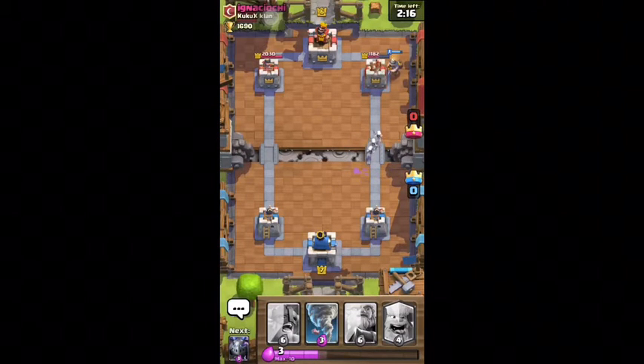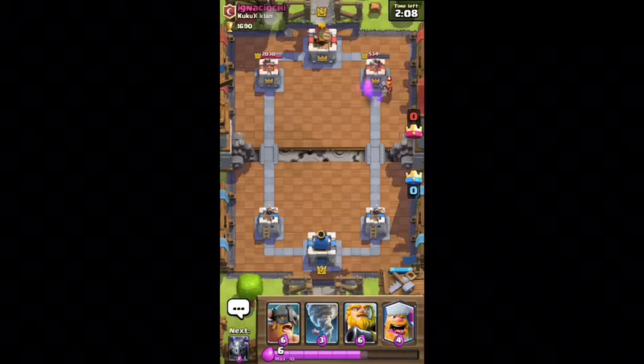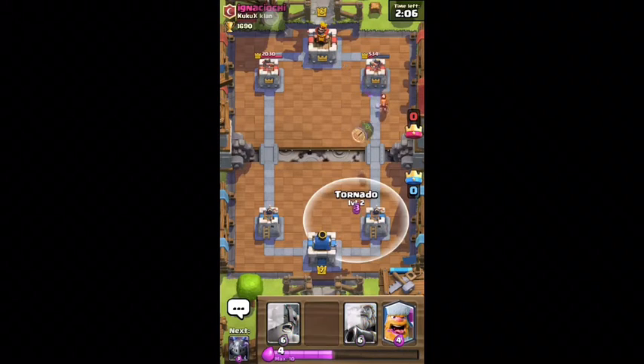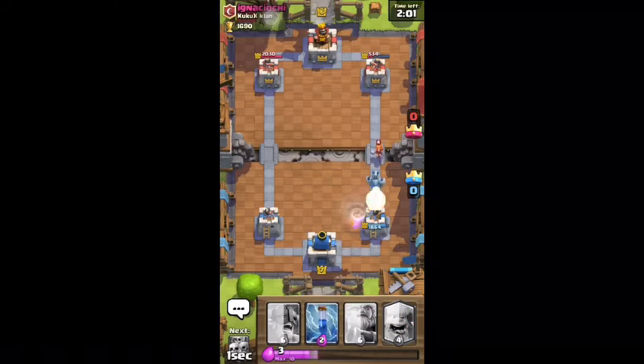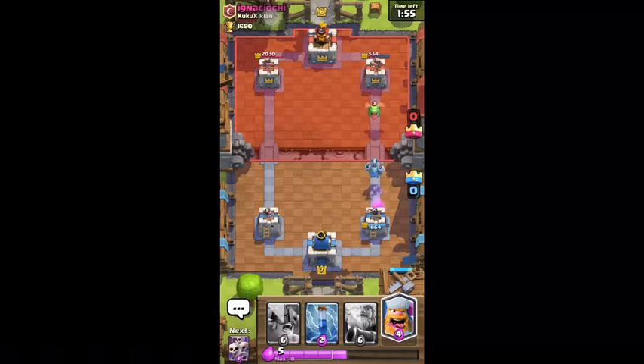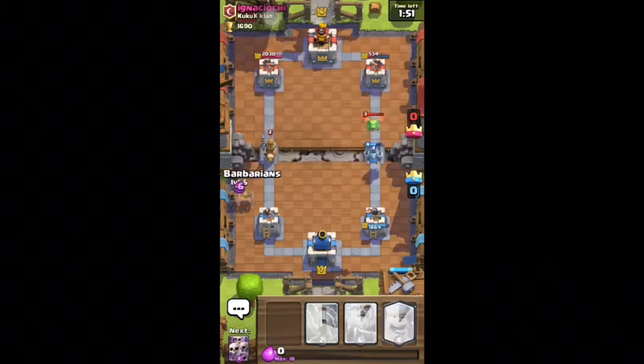As you can see I laid the giant, it got a couple hits off the building — his building's at 534 damage which is really good. I'm gonna use the tornado to bring in his goblin so it doesn't kill my tower. I'm gonna lay my mega minion. I don't know if I should use it — it doesn't do much damage, well actually it does do quite a bit. Tell me what y'all think down below if it's good or not.